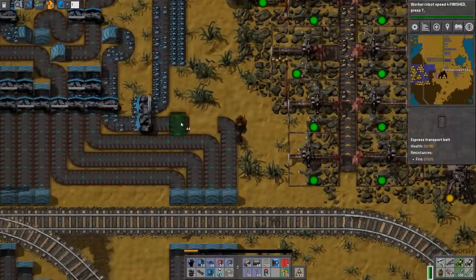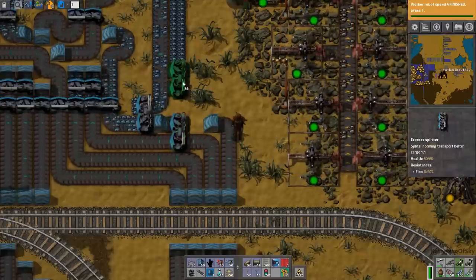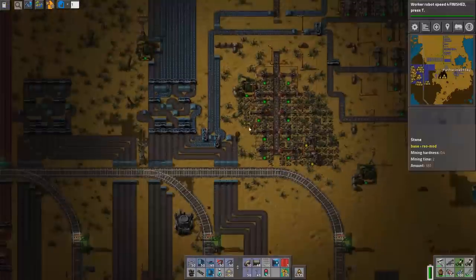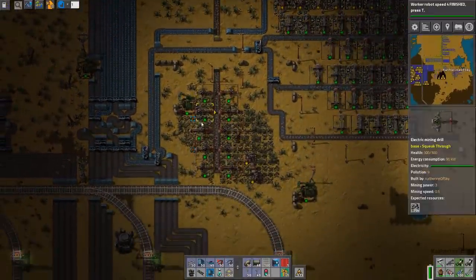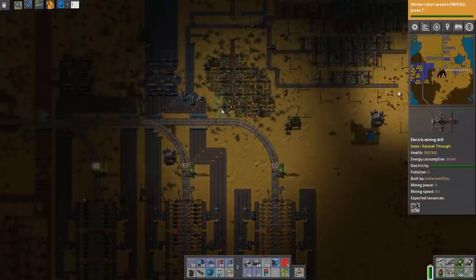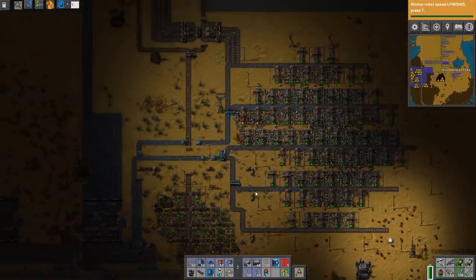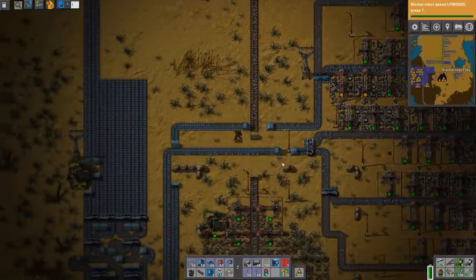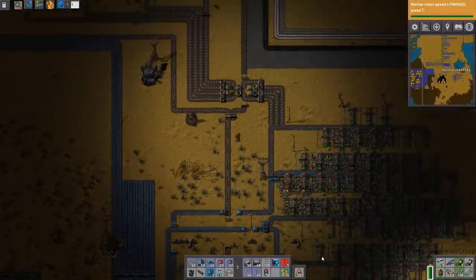Can we have enough space if we do this? Possibly — yes. Now this will not prioritize this ore, but it will allow it to drain off, and I'm sure it will be mined out in no time flat. This is looking pretty good. As soon as all these lines are flowing, this is going to be just fine.